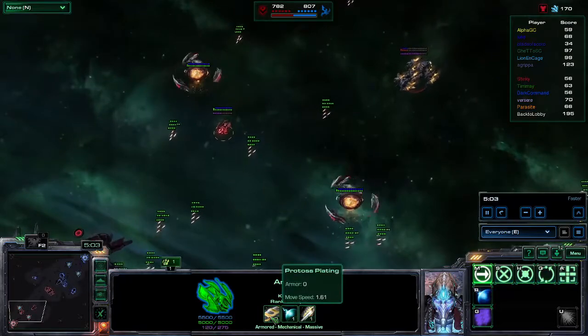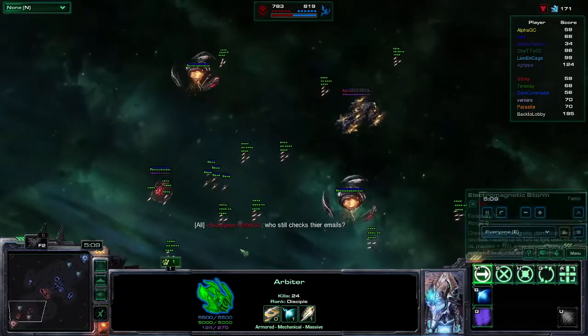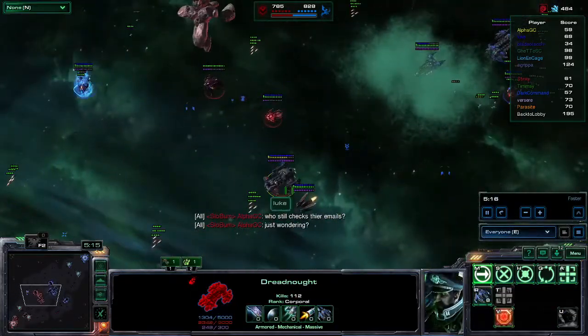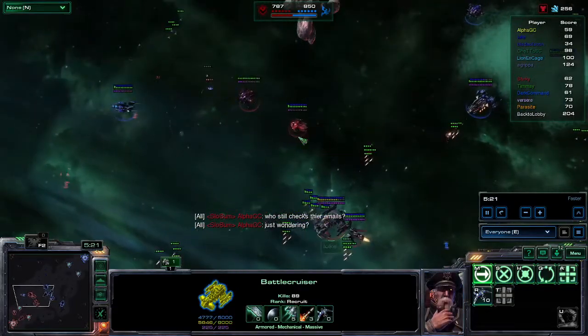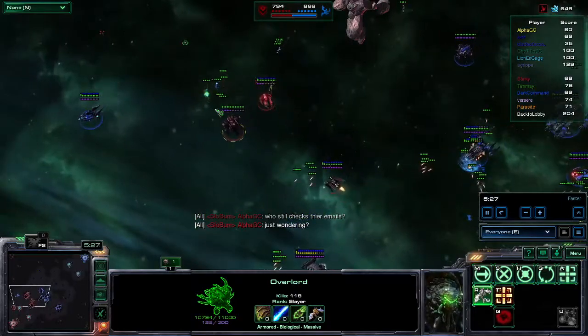Blades of Koro has 1.61 speed and that electromagnetic storm as well. It looks like he's going to have 172 to spend. 483 from the Dreadnaught right there. Alpha GC has 143, Luke has 256, Ghetto has 313, and Agrippa almost 650.